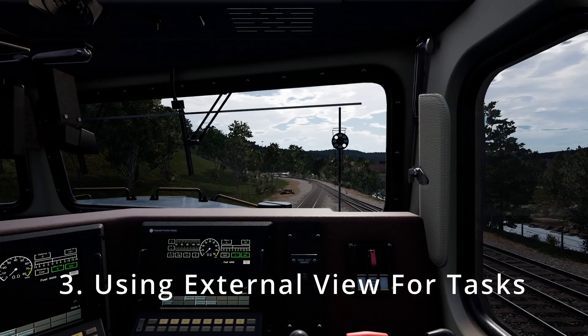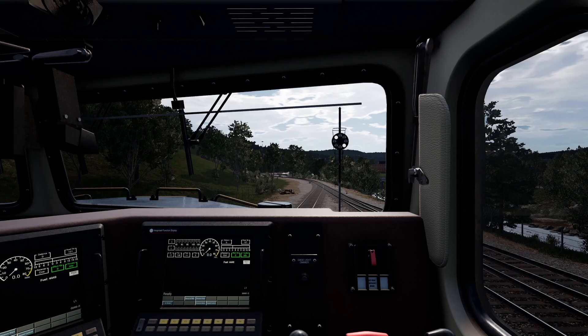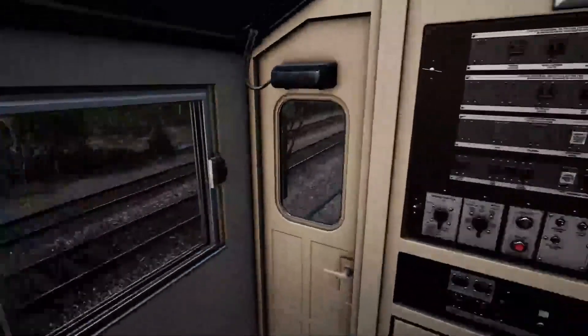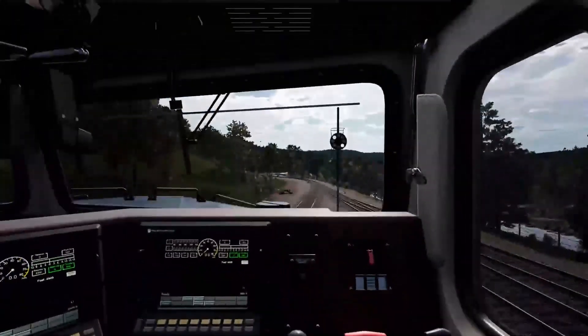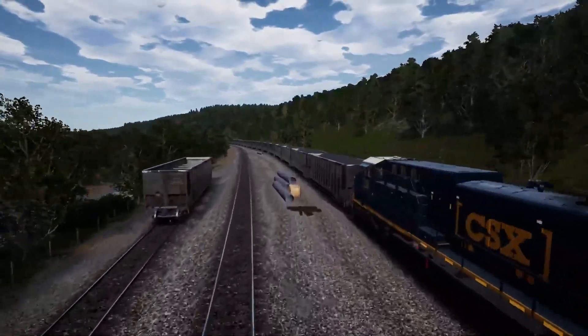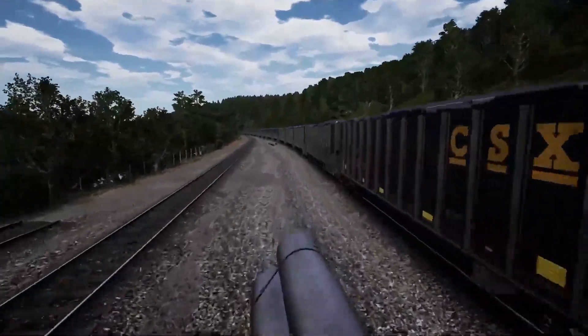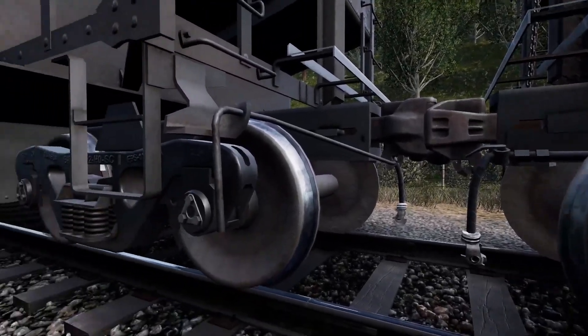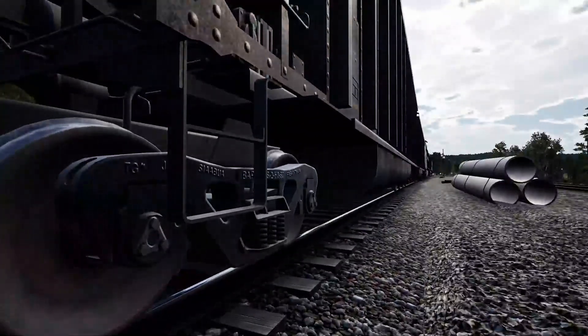Number 3: often times the mission will ask you to uncouple cars from your consist, and one way to do this is to get up and run out back and go do it. But there's another way. You can hit 3 for your external view, move back to the cars that it wants you to uncouple, and just click it. That's all there is to it.